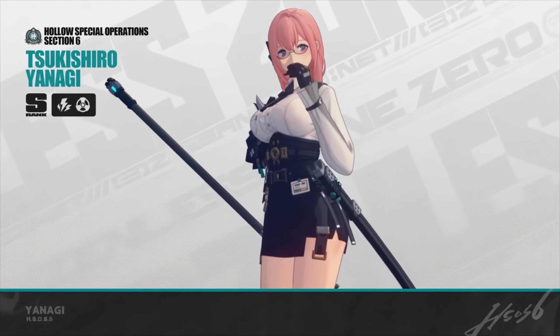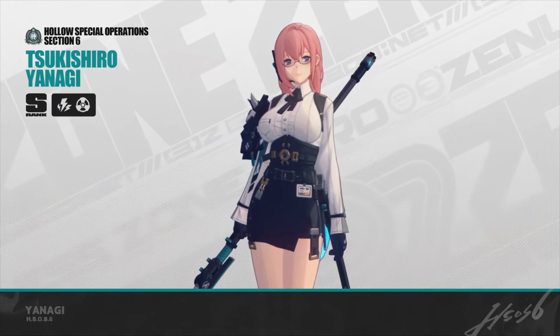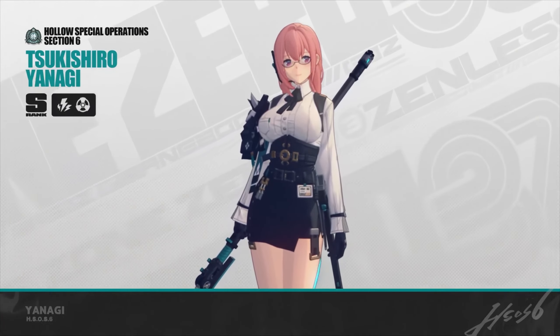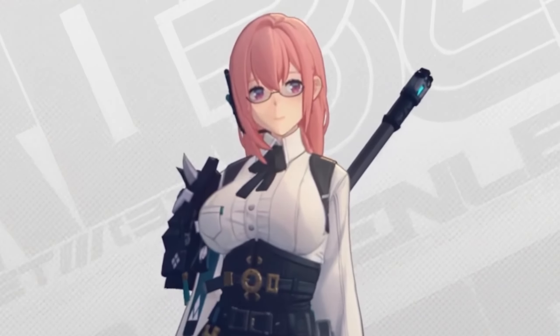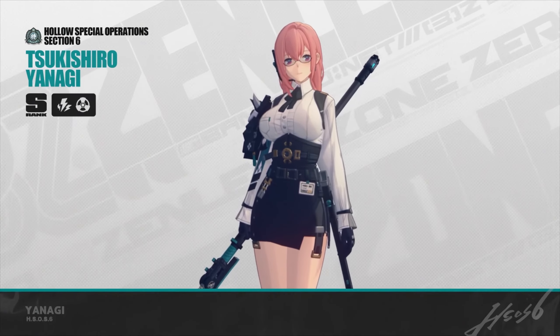Alright, let's dive into the intel on Ms. Tsukishiro Yanagi. As you can see, I'm the one giving the info this time. Tsukishiro Yanagi, a member of Section 6 and an S-Rank Anomaly Agent with Electrifying Attacks.